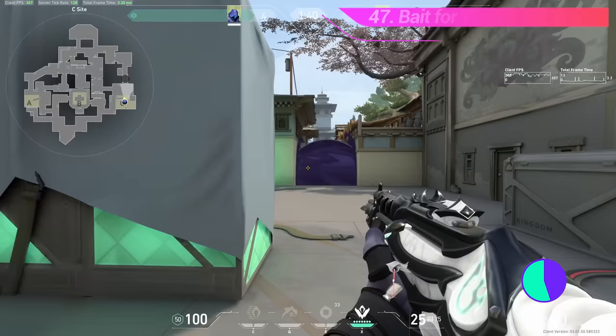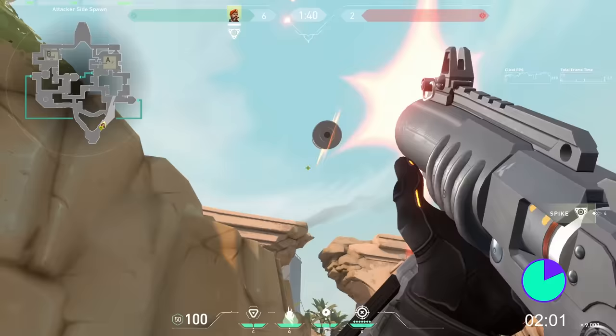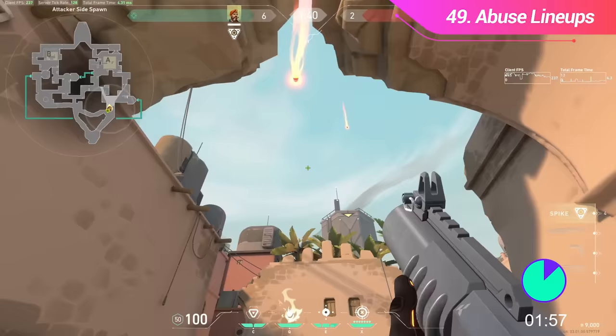When standing behind a smoke, don't stand in spots where people will pre-fire. I can't tell you how many times people stand in common spots behind smokes and get killed. There's no skybox in this game, meaning you are intended to learn lineups. If this is the sign you needed — stop being lazy. If you're playing an agent that can have lineups, spend 20 minutes in a custom game and learn a few. You'll be glad that you did.